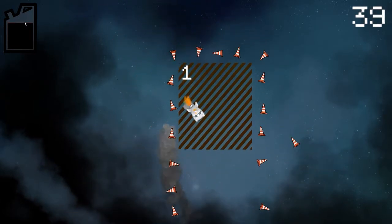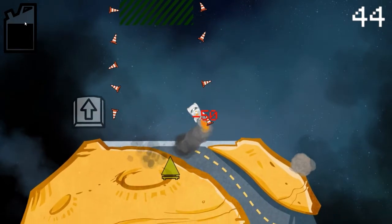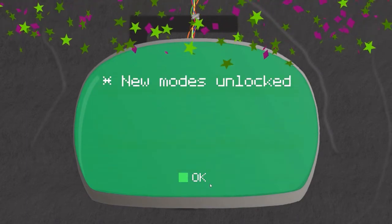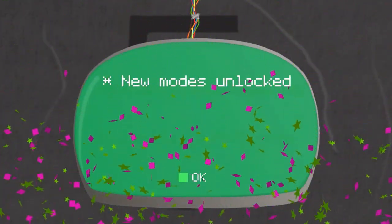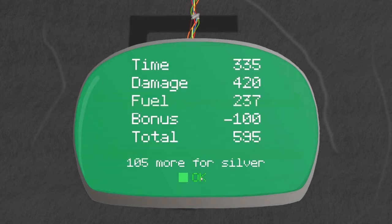Don't hit the cones! We're in, and now we got to land. I've lost all sorts of points. But hey, a new mode unlocked! Like I said, I was horrible at these sorts of games, but I love them nonetheless. I don't know how well that first test for our pilot's license went — I did hit two cones. Time: 335. I passed? Really? I got bronze. So 105 more for silver — I almost would have gotten silver if I hadn't hit those cones. Almost, just short.